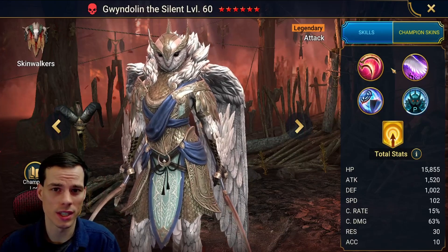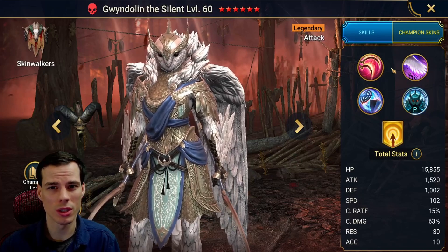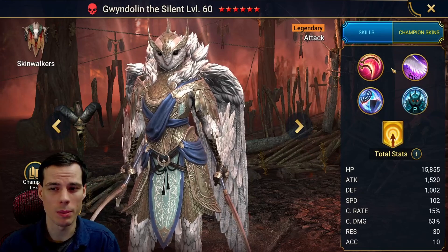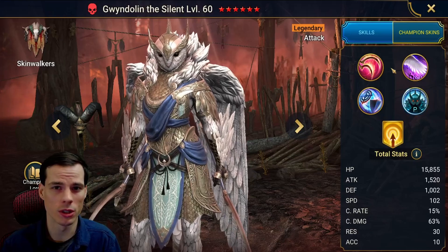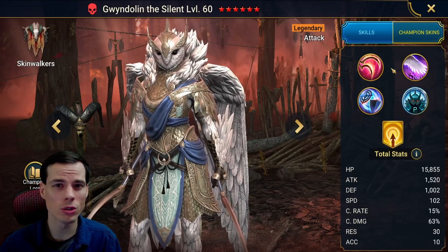When you look at her kit and see that she's an attack-based damage dealer, you'll immediately think she's a good damage dealer for Hydra, but in reality she's a decent damage dealer that provides more utility than damage. I wouldn't recommend building this champion specifically for damage, but try to add a little extra crit rate, crit damage, and attack so she can increase her numbers in case you want that extra support damage dealer role. Champions like this are really good in Hydra because she provides a lot of utility while also being able to get champions that are devoured out when needed.